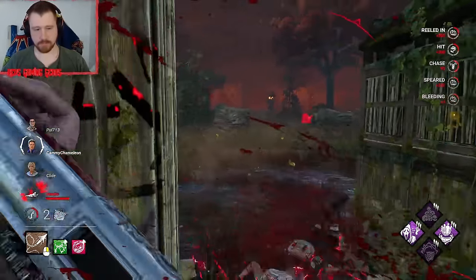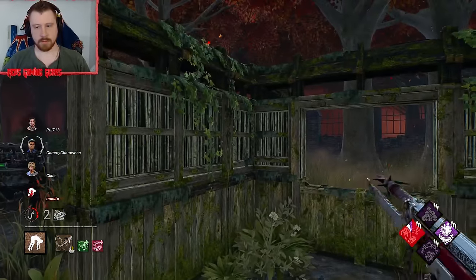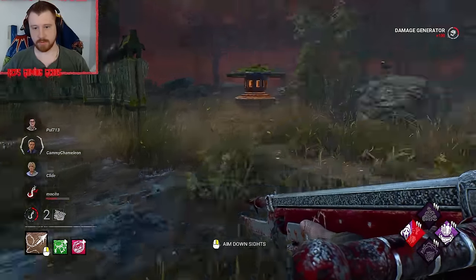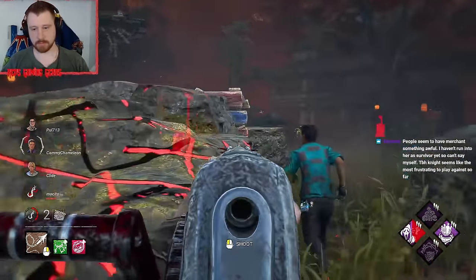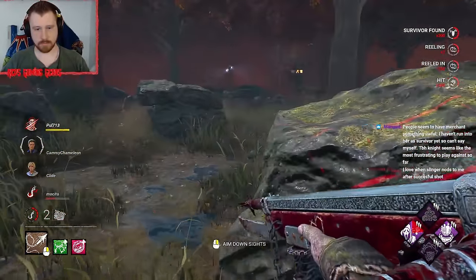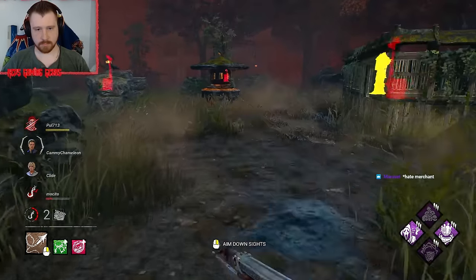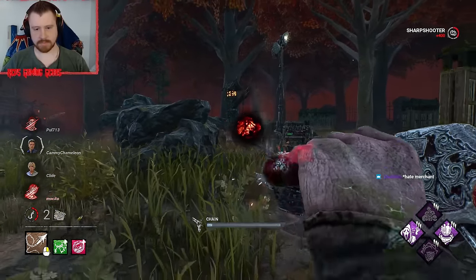Nice. There we go. Hooking here is probably the best call — I might even need to protect it. We've got all three gens over here and they're going to finish that one. One survivor only back there, though, and it's not the survivor we're really looking for. That's our sharpshooter for the insta-down.